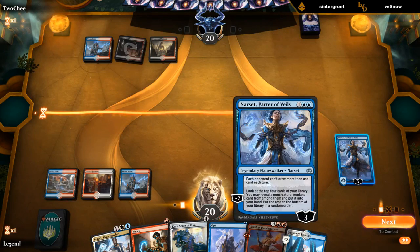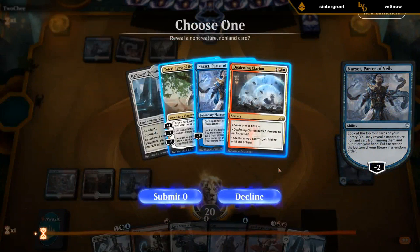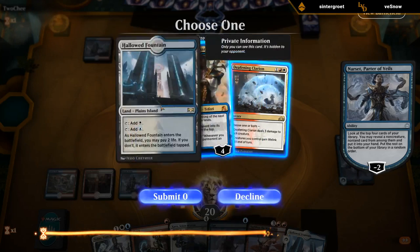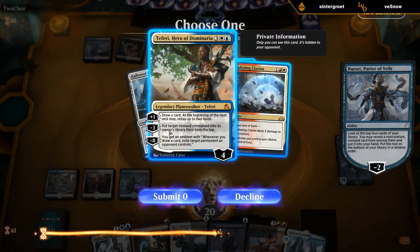If we find a Spell Pierce we might play differently. How about a backup Narset, or do we take Teferi? Already have a Sarkhan at 5. Karn is somewhat likely to find us lands for the 5-mana planeswalkers. I think I'm leaning Teferi, Hero of Dominaria still.